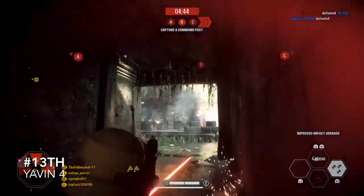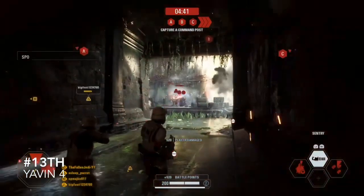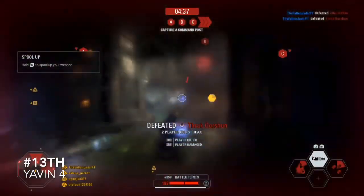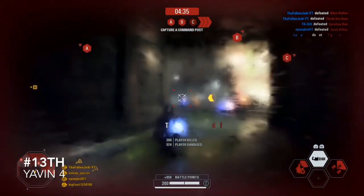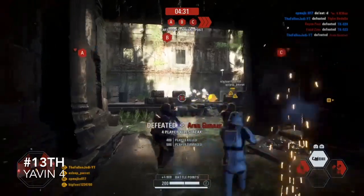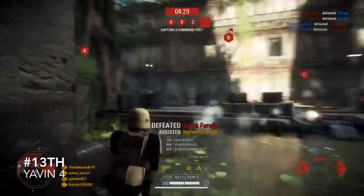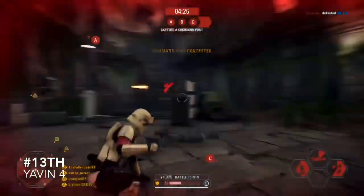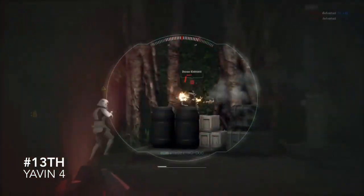Coming in at 13th is Yavin 4. I like this map but it's just not that exciting. It's just an average map — the gameplay is average, the design is average. One thing I like about it is the second last stage when you are outside the temple. That is a really fun phase as it opens up the map and I like how all the rebel ships are laid out everywhere.